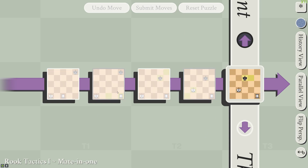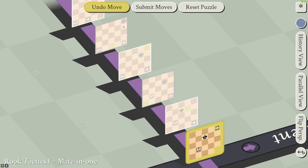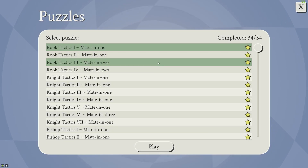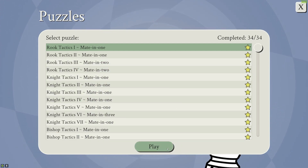Here we have a basic timeline. We have a rook here, and if we move him here, you can see that we're attacking the king in the past through this line here, and that puts him in check because he can't change the past. A common theme in these puzzles is that you're trying to attack the king in the past because he can't change that outcome — he can only change the present.